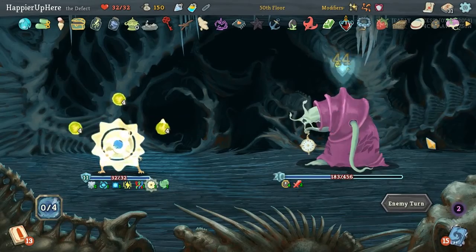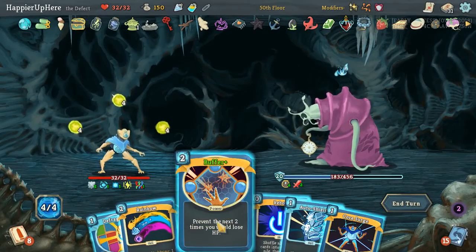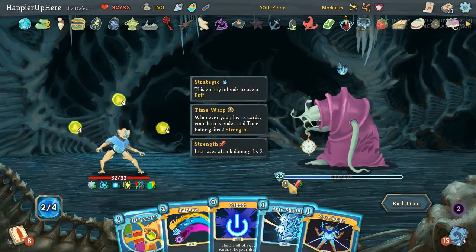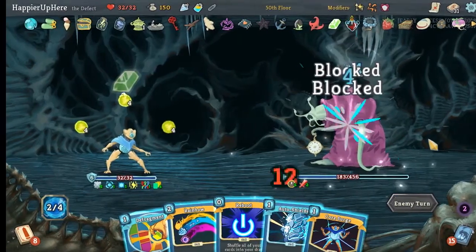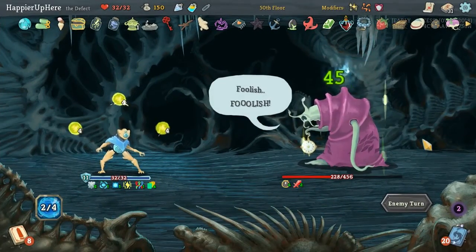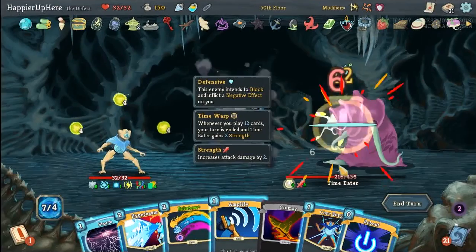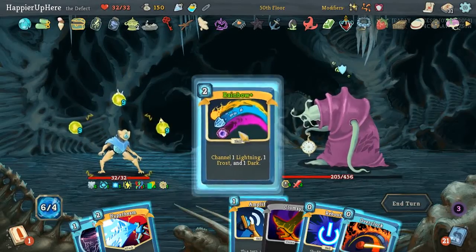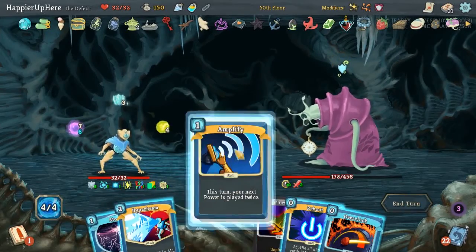I think he's going to do the purge next turn. So here we can just Buffer. Buffer for a bunch — can we play 6 more cards? Not with this much energy. In that case, let's just wait. He's defending — let's do FTL and then Core Search. Rainbow. And then I think Amplify Storm.